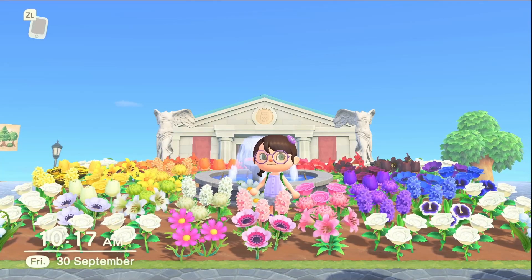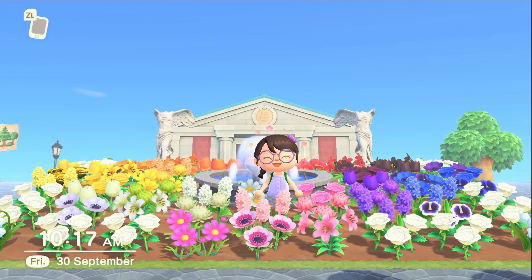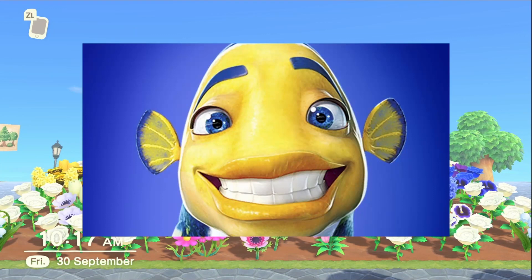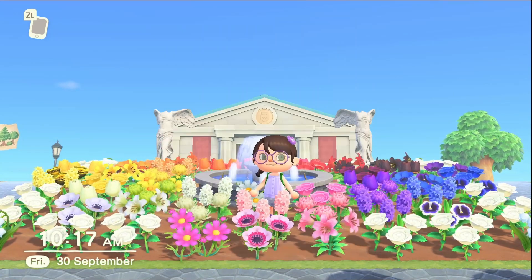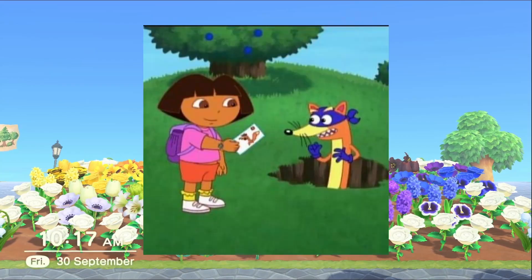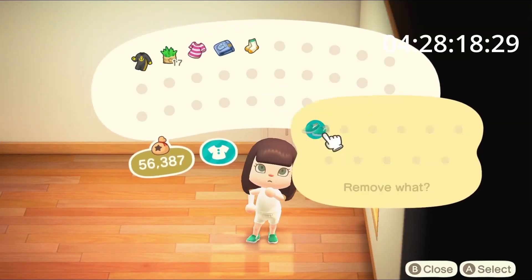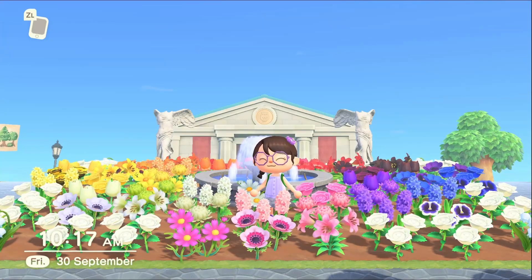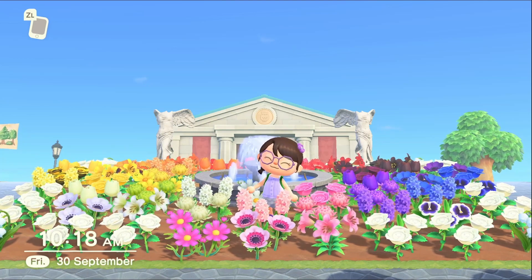Hi! Welcome back to Blathers, my second island where I am currently speedrunning the museum. That's 80 bugs, 80 fish, 40 sea creatures, 73 fossils and 43 pieces of art from Red. This is day two and we're going to get some progress on the sea creatures today. We're still in January going between morning and night time for the different spawns and I think we'll make great progress today.